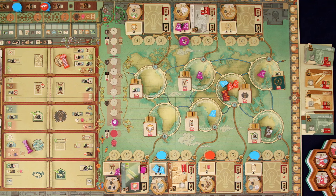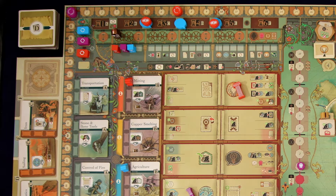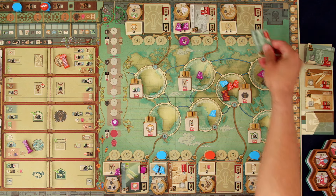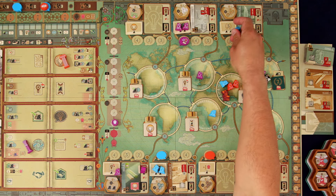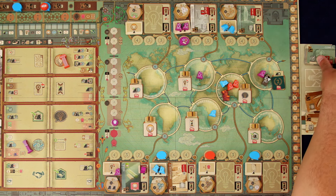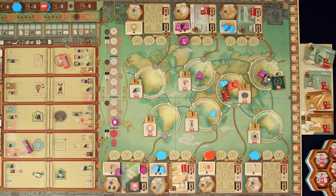We move immediately into the second era. As you can see, Kronos is still first player so they get to go. Kronos always moves to the next location — and we look and see there's no idea there, so he's going to present an idea. He just presents the rightmost idea from the idea display, then places his citizens there, and he never receives any benefit of the specialist tile. And that's Kronos done.